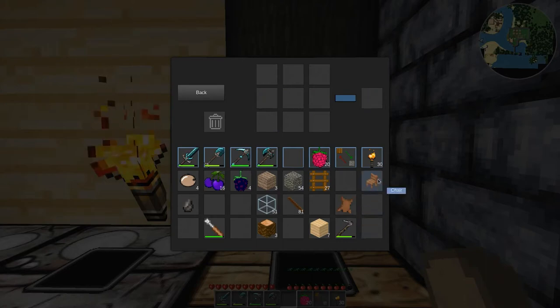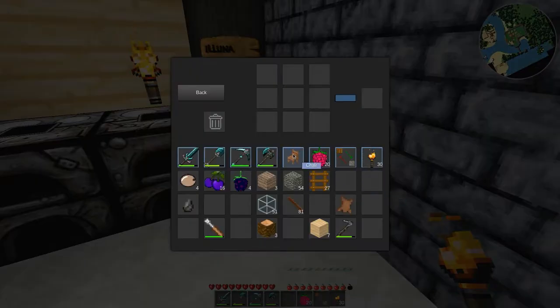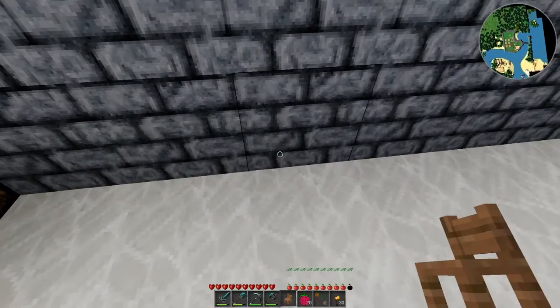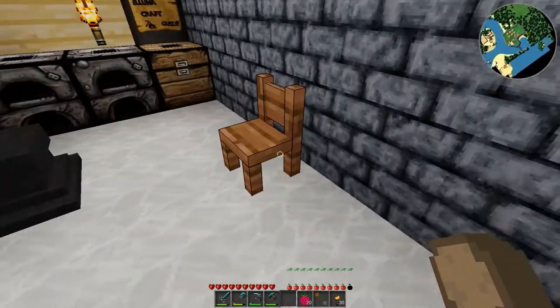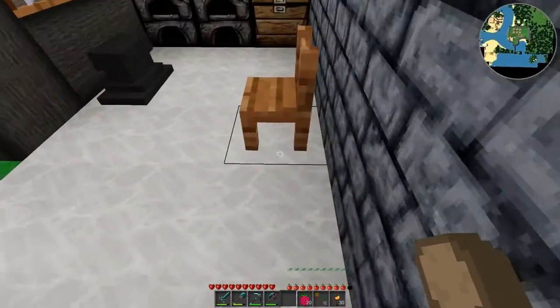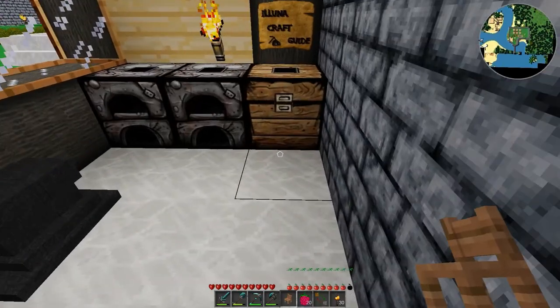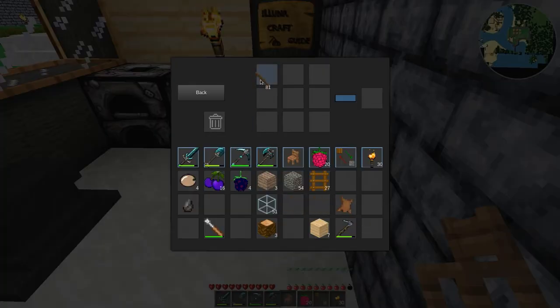Let's see what this looks like when we place it. It even sits a balloon! It's a good enough chair for the people hanging out at the tavern. You know, if they really wanted a comfortable chair, they could buy a house and put any kind of furniture they wanted in it.